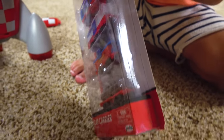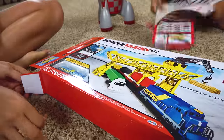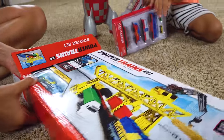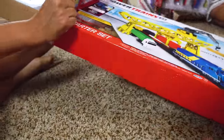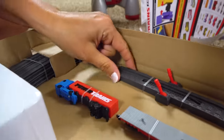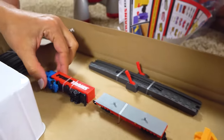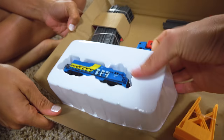It looks like we got this expansion pack too with a bunch of car carriers that Bubba is attacking right now. We found this at Target — it wasn't Toys R Us. We went for Father's Day and Bubba and I had to hide this in your trunk. It's all a blur. I don't know where we picked this up from. Why is it so small?